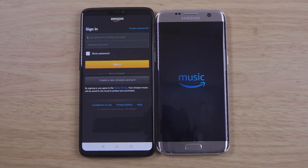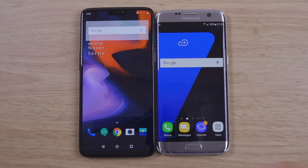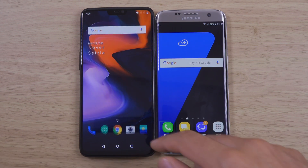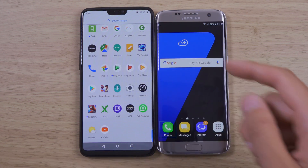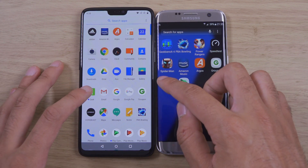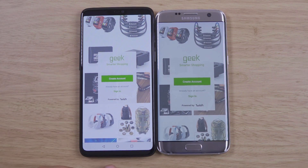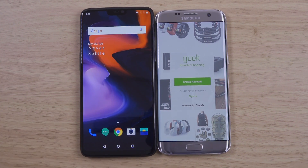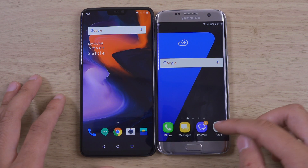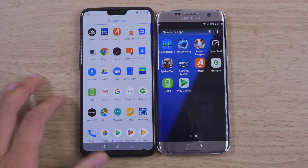Has anything actually moved on since 2016? That's when the S7 range did come out. You can see the OLED on the OnePlus is a little bit brighter here head-on. That is one thing I can definitely see has improved.